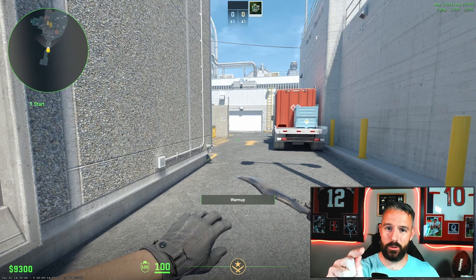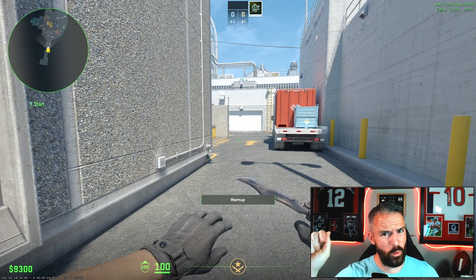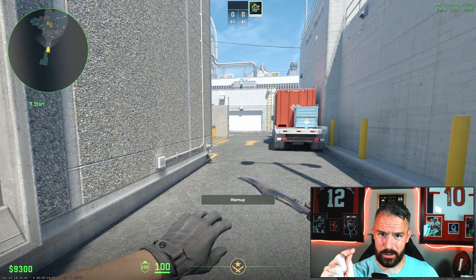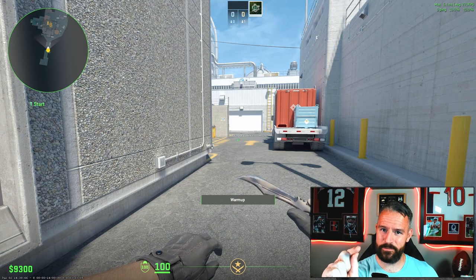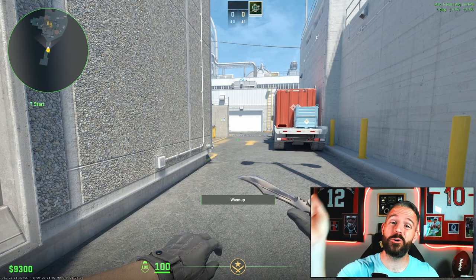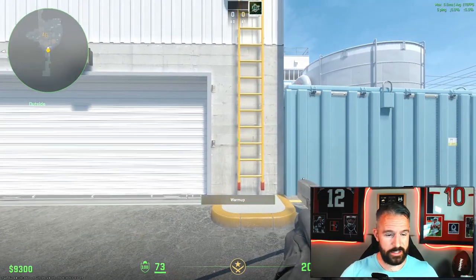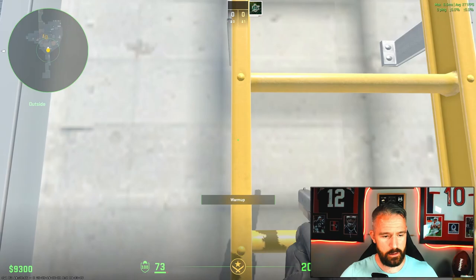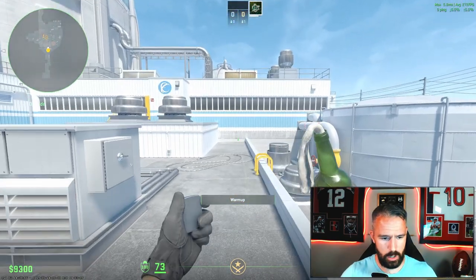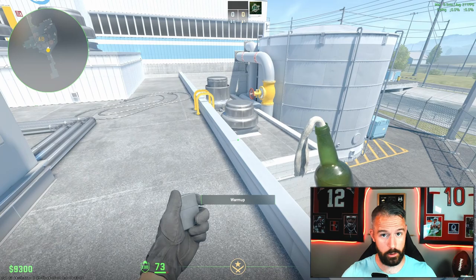And if you stayed until the end, I promised you a bonus Molotov. If you skipped straight to the end for this, you're kind of setting yourself up for failure because it's best thrown with one of the smokes I showed earlier. Run your way up to the ladder, standing on the left side, and run straight up. The Molly comes out, and this line right here in the roof is super important to remember.